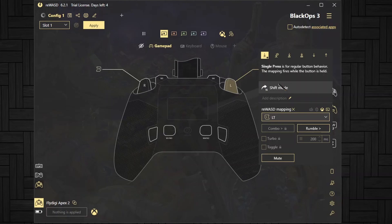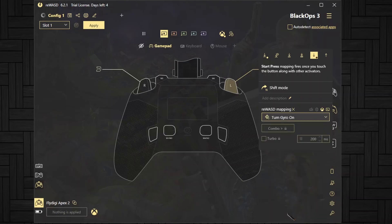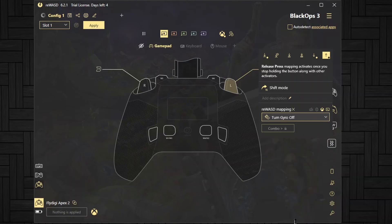To enable the gyroscope for the left trigger, go to the gyroscope section and scroll all the way down to find 'Turn Gyro On'. After that, for the release action of the left trigger, click it again, go back to the gyroscope section, and select 'Turn Gyro Off'. So what this does is: pressing and holding the left trigger activates the gyroscope, and releasing the left trigger disables the gyroscope.